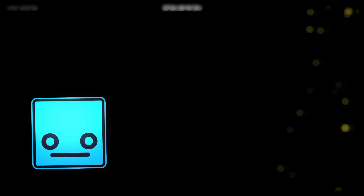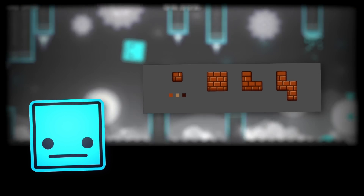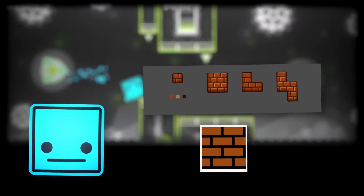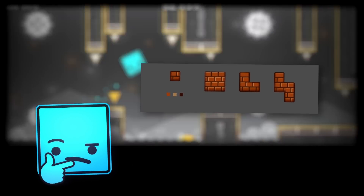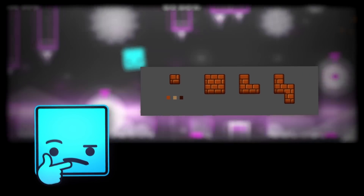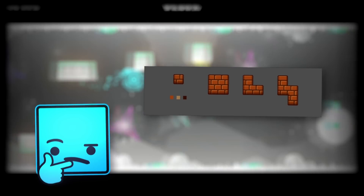We also got some new blocks to showcase. These new blocks have brown bricks, which are very reminiscent of those from Super Mario Bros. Of course, the bricks won't always have to be brown and black — I'm pretty sure the colors can be customized to however the user wants via the edit objects button. Nonetheless, this seems like a nice addition to the new update for Geometry Dash.